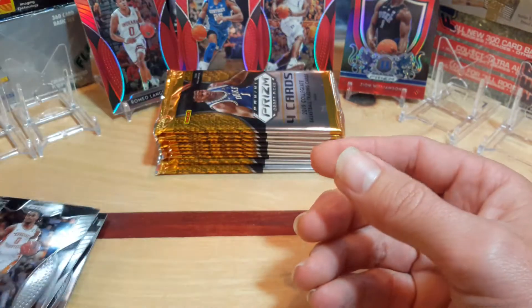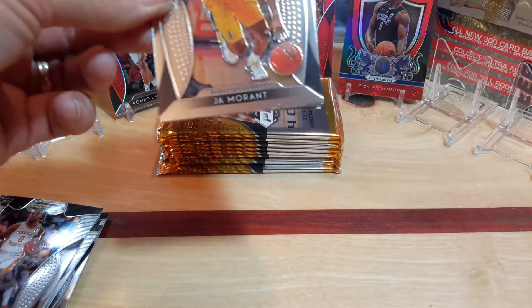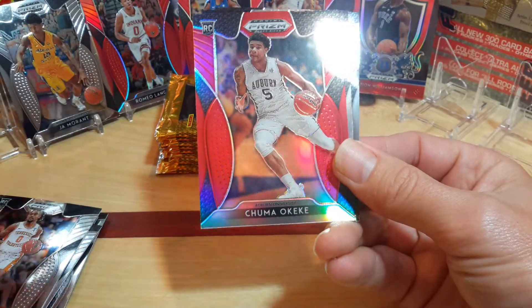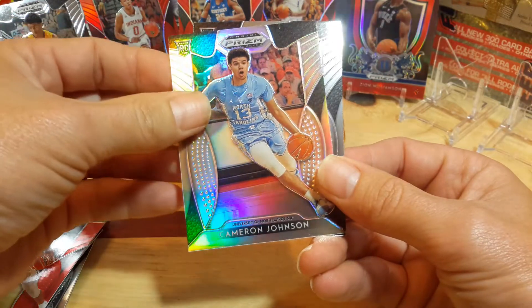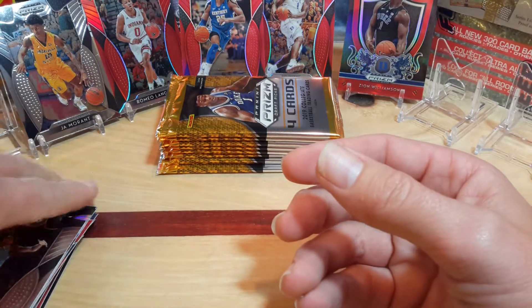And then a Jordan Bone. A number card in here would be sweet too - I don't have one yet. Ja Morant - awesome card. A Kiki red, a silver, Cam Cameron Johnson, and a Nassir Little.